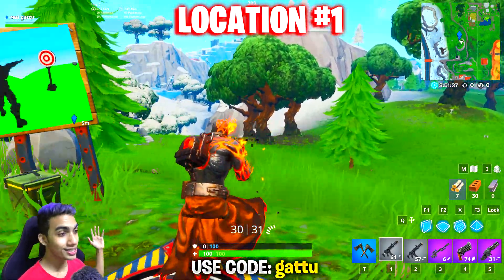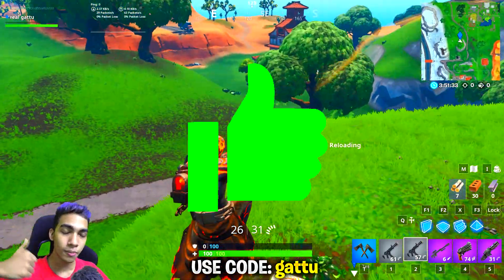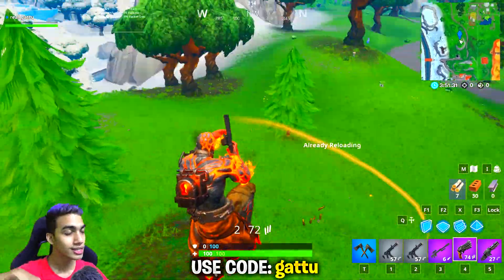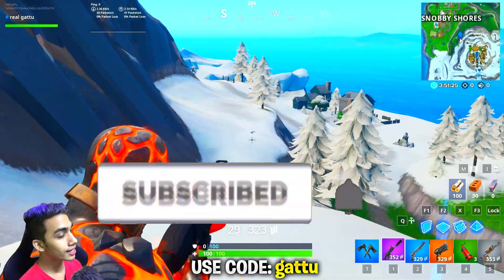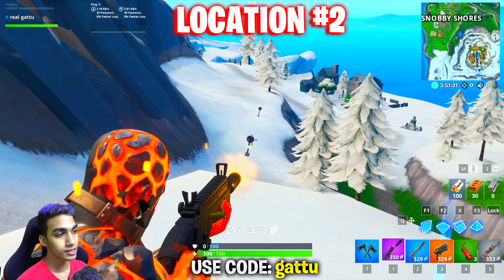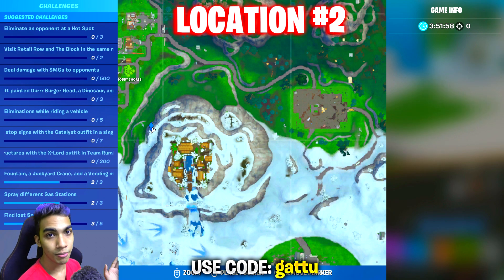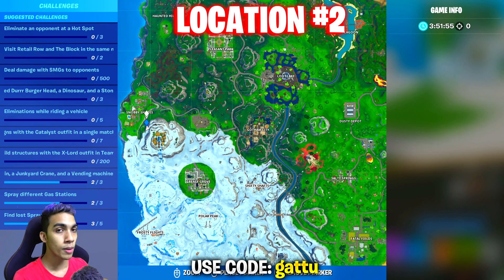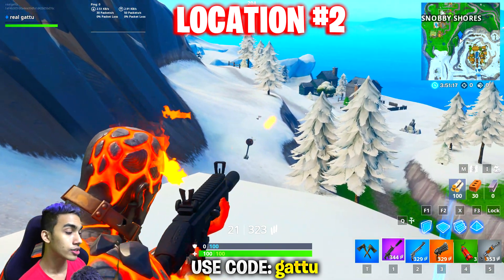I will be showcasing some other locations as well, just in case you can't complete the challenge over here because a lot of players are dropping in. This is going to be our second location, which is going to be next to the Viking Village itself. At this place you guys can easily complete that challenge as well. This is going to be the exact minimap location — repeat the process by getting a weapon first, then drop over here and complete your challenge.